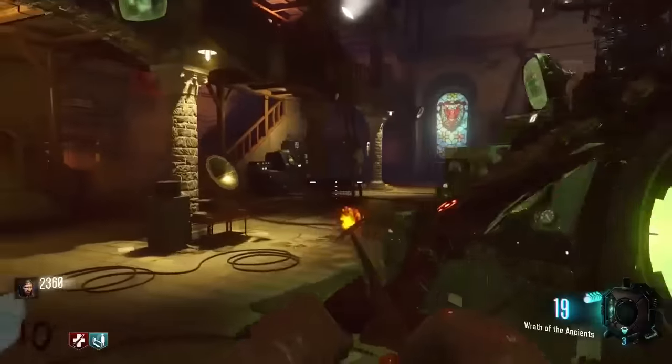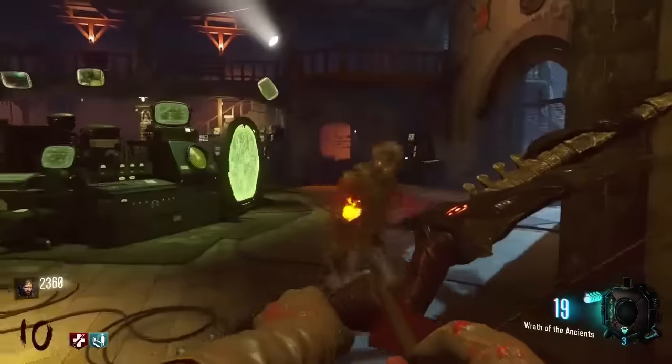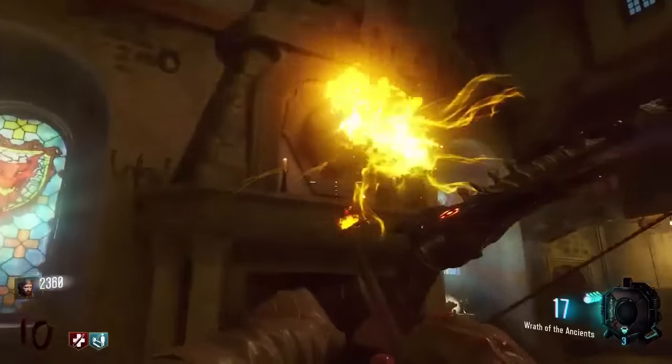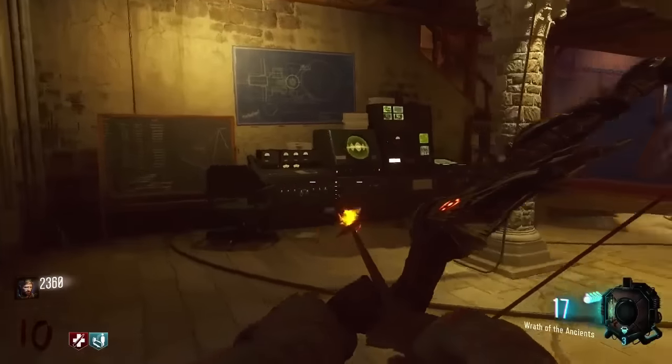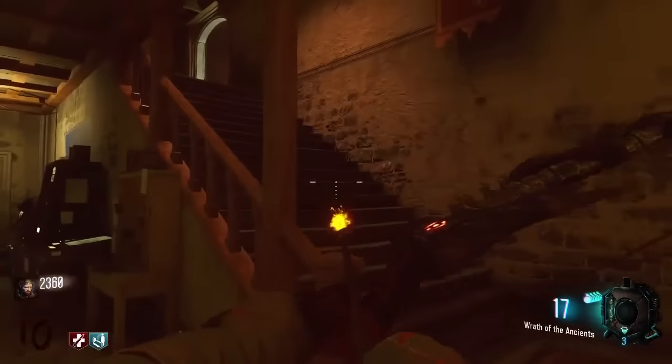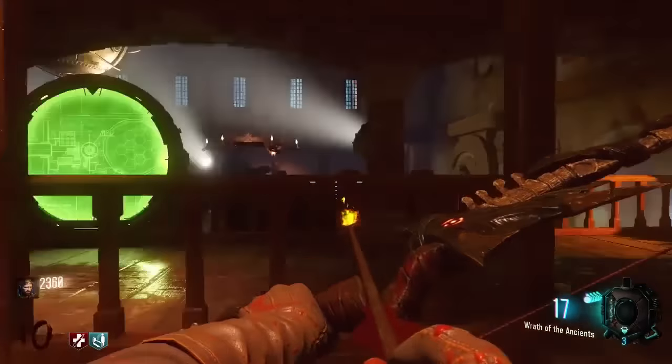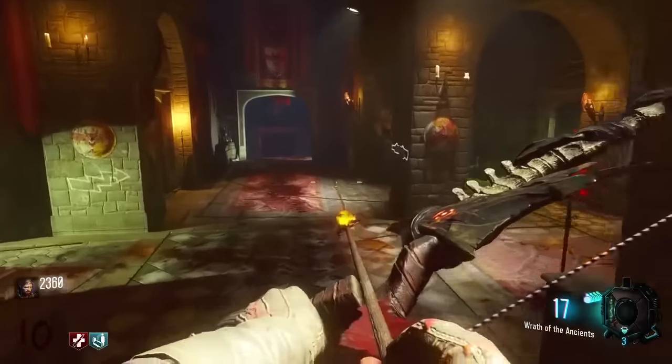Here we are in the console room. There's another dragon head on the wall — I'll point that out in a sec. We've got Speed Cola, major key. There is the dragon head right there and then we've also got an M8A7 on the wall. This area is going to connect us back up into the power room — remember that area I was saying?